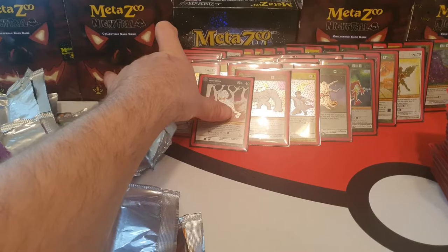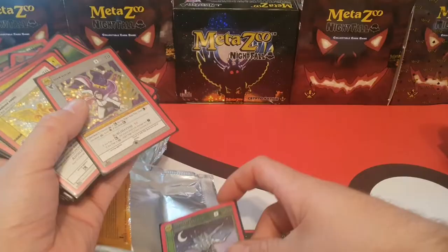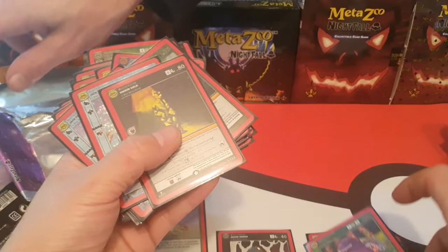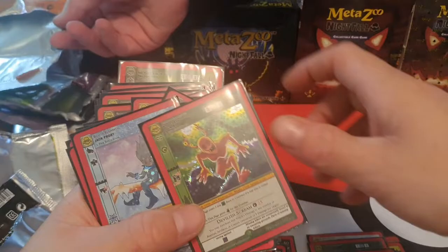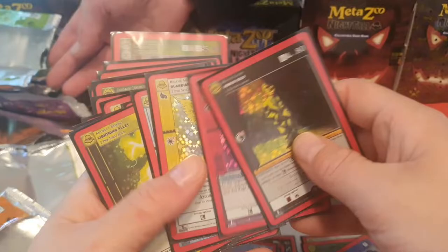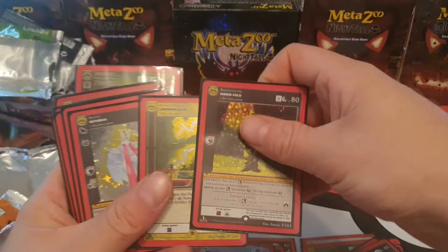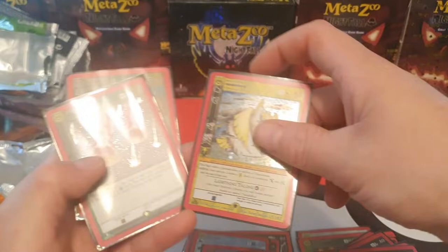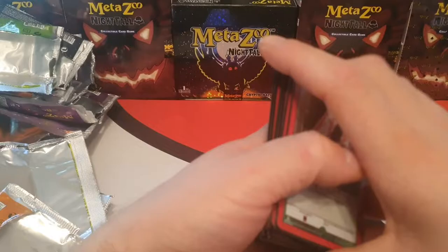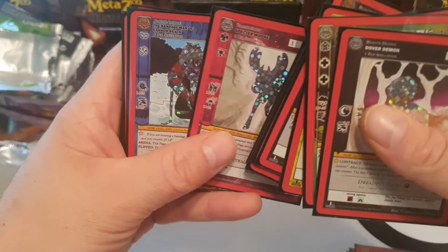So we'll do a quick recap now. Going through all the cards: reverse, hollow, hollow, hollow, hollow, hollow, hollow, reverse, hollow, hollow, reverse, reverse, holo, holo, holo, holo, holo — wow, there was a lot of holos in this box. Holo, reverse, reverse, reverse, holo, holo, holo, reverse, full holo, full holo, reverse. So doing reverses first — we got one, two, three, four, five, six, seven, eight, nine, ten, eleven, twelve, thirteen. That's almost what you're meant to get in holos — that's like a third of the box, almost two thirds in full holos.